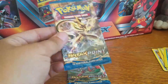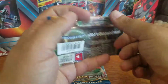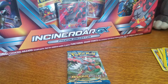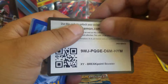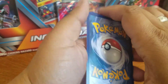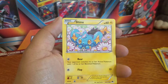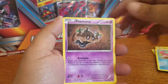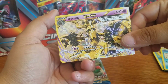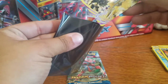I should be getting my boxes of Japanese soon — I'll know what it is later. That's another code card for you. I'll go ahead and put the Pangoro in a sleeve. And our last pack.